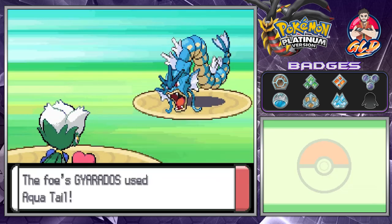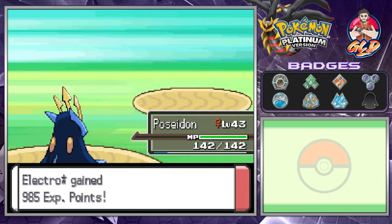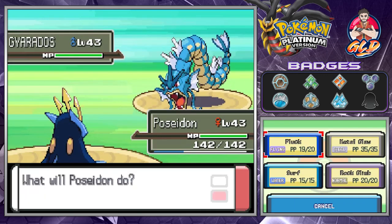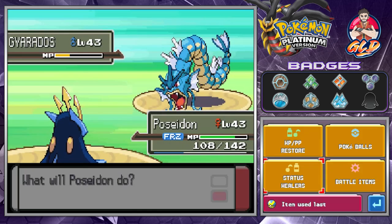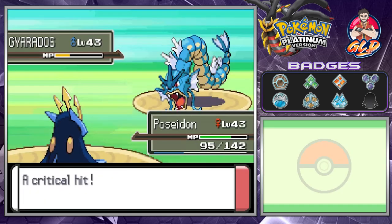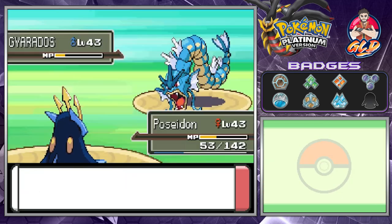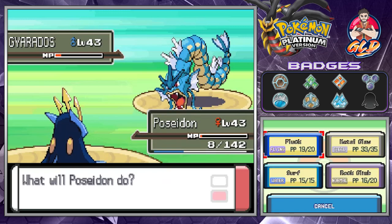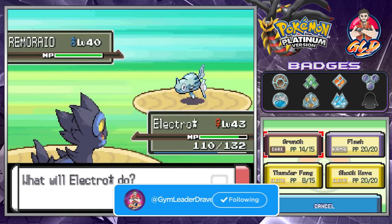The Toxic attack and Giga Drain knocks out my Pokemon. Let's go with Poseidon — Peck or whatever — and here comes another Gyarados. We get hit with Ice Fang and we're frozen. Let's use a Full Heal, and here comes another Ice Fang. Metal Claw and Pluck attack, and we inch forward.